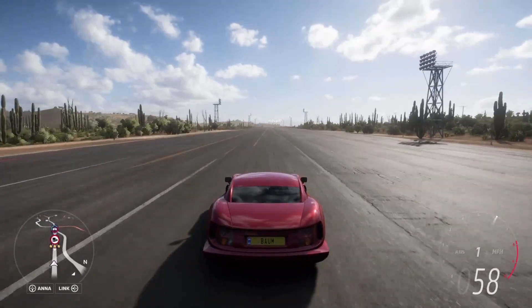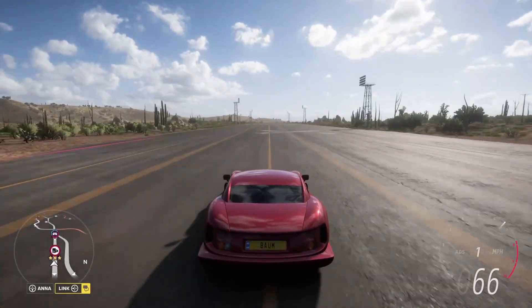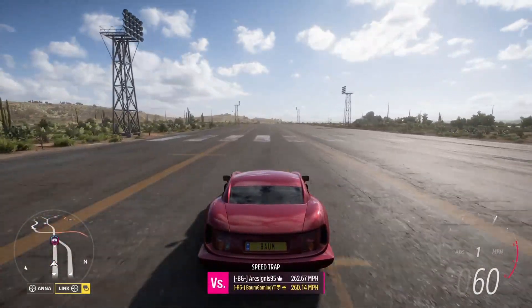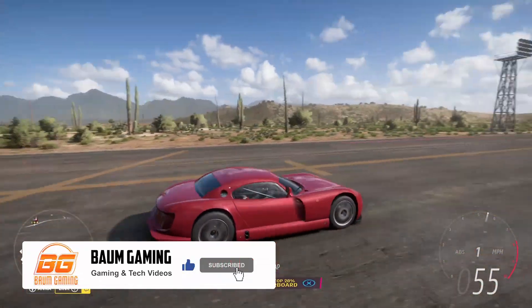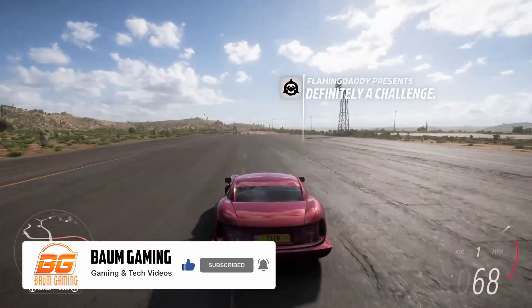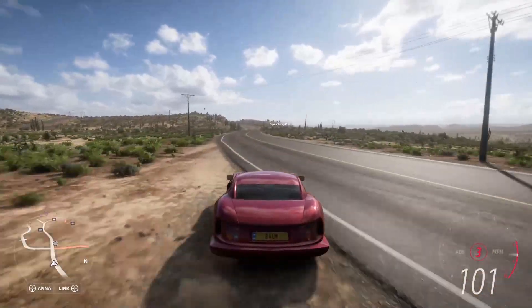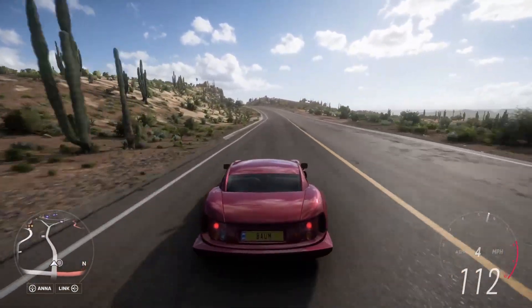What's going on guys? Welcome back to the channel and welcome back to the spring season here in Forza Horizon 5, series number 4. We're driving around in our Cerbera Speed 12 that we unlocked in the last video, so if you haven't seen that, go check it out. But today we're going to be jumping in and finishing out our last seasonal championship, the Natural Selection Championship.